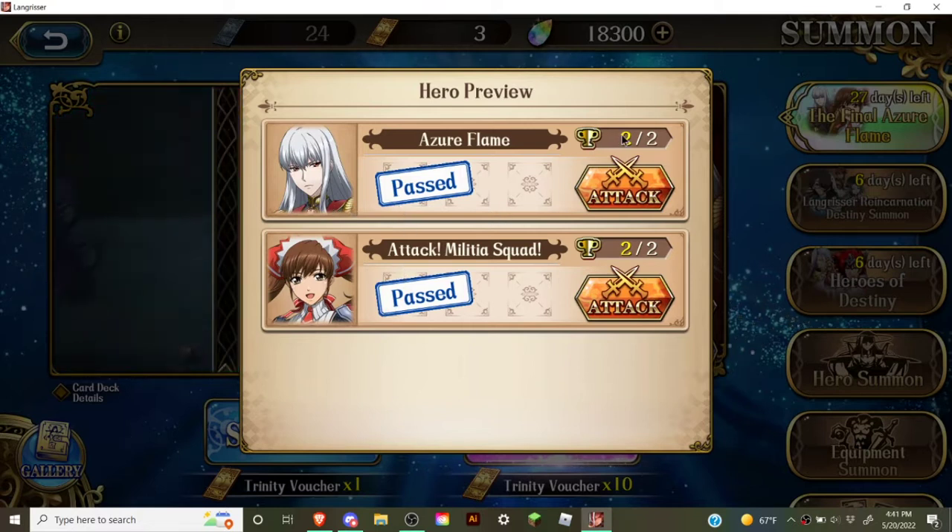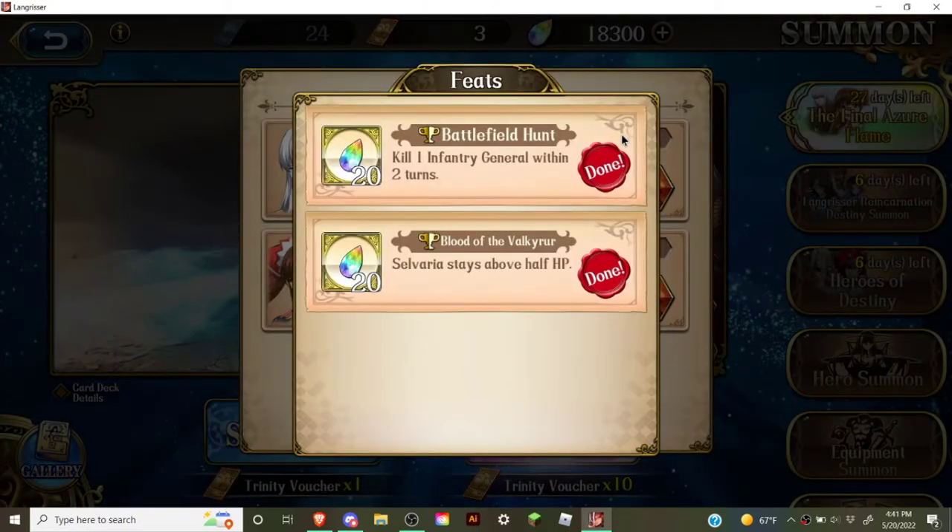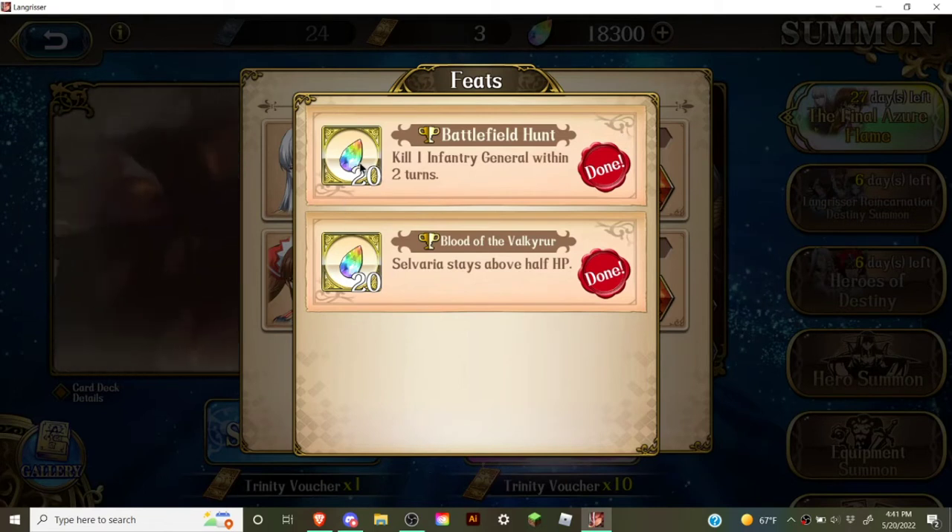Let's not forget about these — each of them gives you 90 Trinity Crystals, which is enough for one pull, so be sure to do those before they go away.